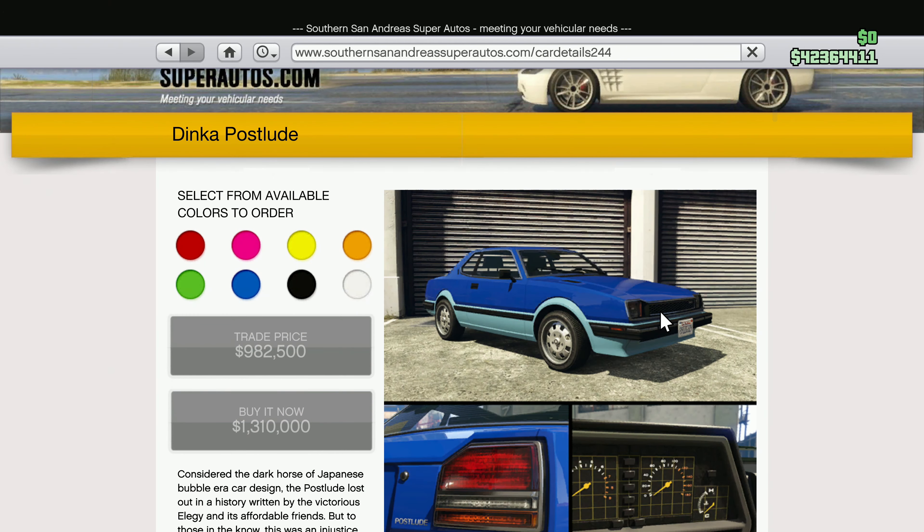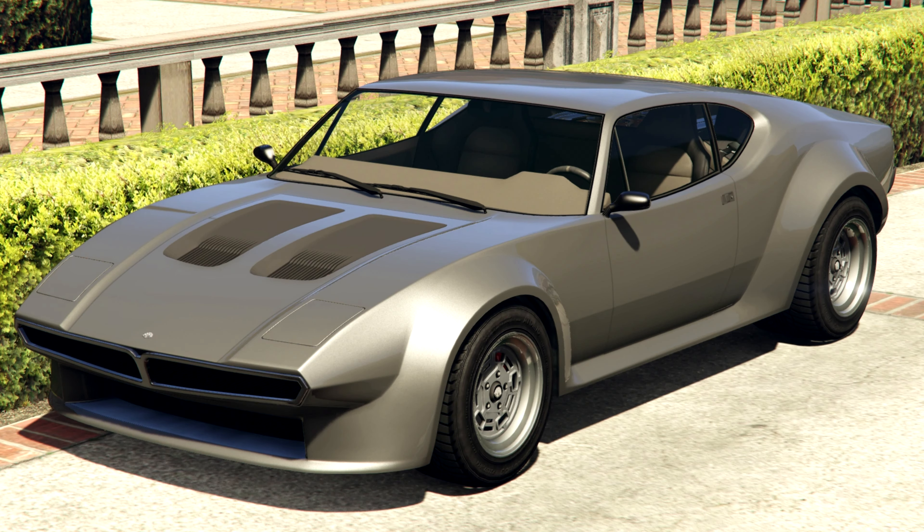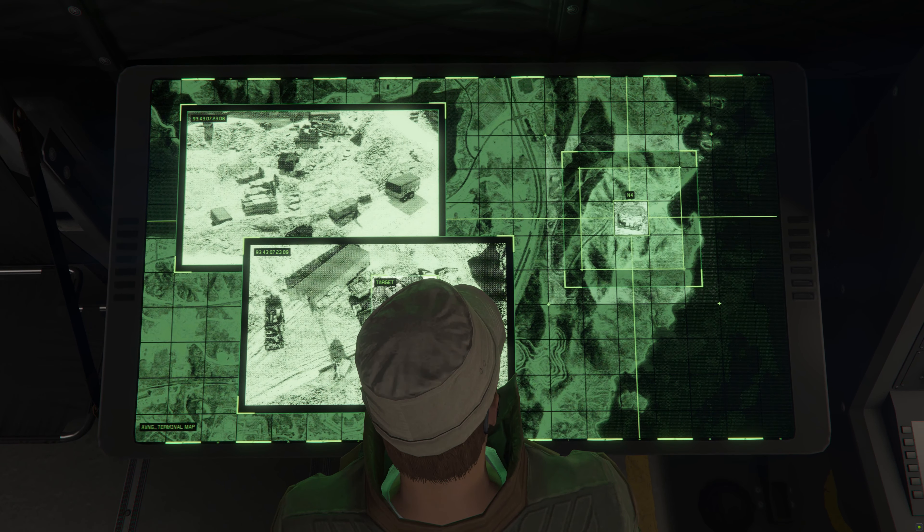The Car Meet prize ride is the Dinka Postlude, and you can win this by placing top two in the LS Car Meet series for four consecutive days. The premium test ride this week is the Principal Divest 8, and the test rides are the Lampadati Visorus, the Enus Stafford, and the Coil Cyclone.